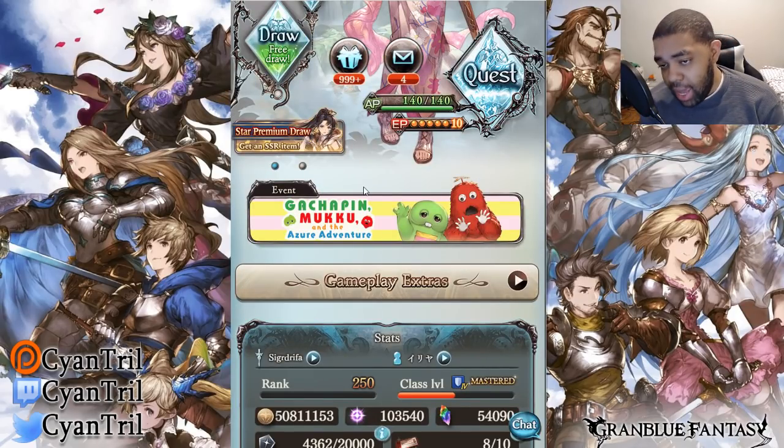Gachapin did get his Skill 3 unlocked. Unfortunately it's a seven-turn lockout, so that's something to keep in mind. Seven turns is kind of rough for high-end players where most content is done in one to two turns, so you probably won't be getting much value out of his Skill 3 if you're a high-end player. Newer players will get more access to his Skill 3 because you're likely to be in a fight for much longer.